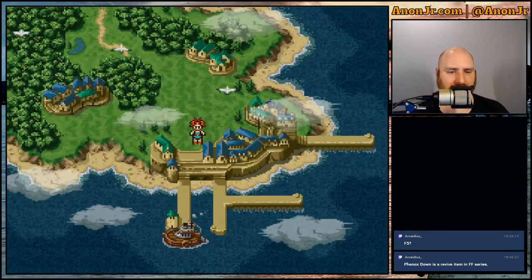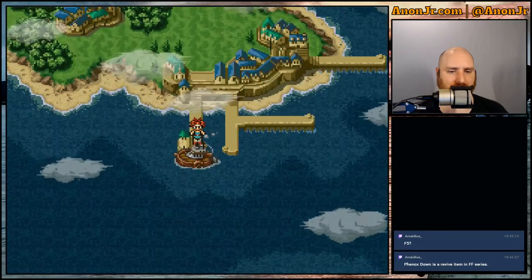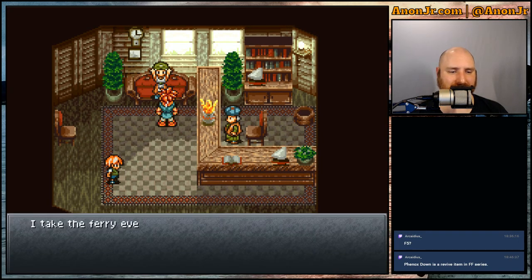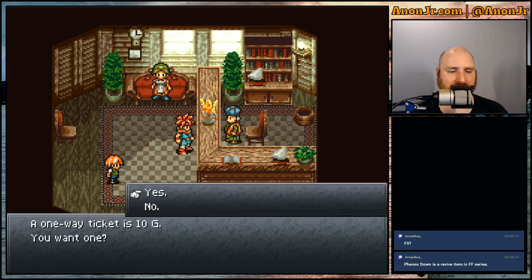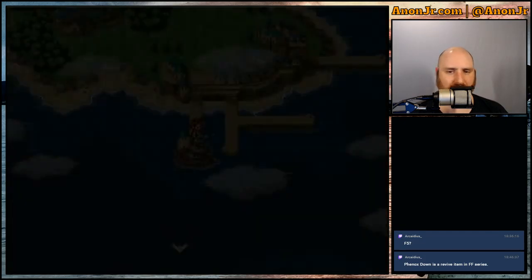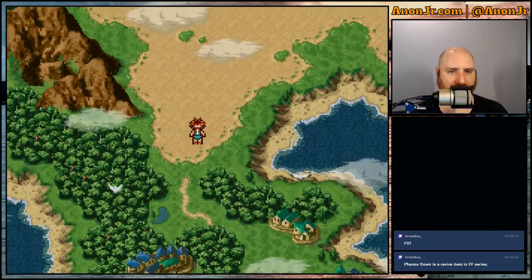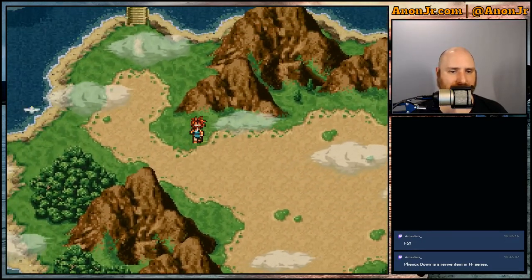That covers everything we can do in this area. We've wandered through all the residences. At the ferry office, a one-way ticket is 10 gold — but I'll walk, since I just earned that 10 gold by clucking like a chicken and I'm not spending it on this.